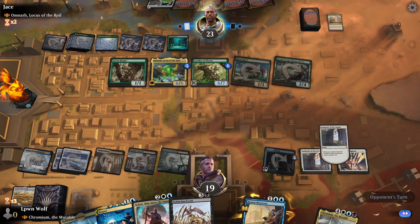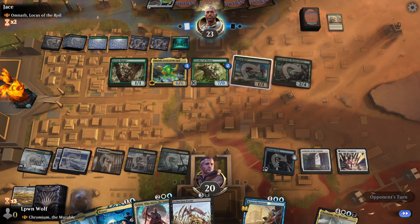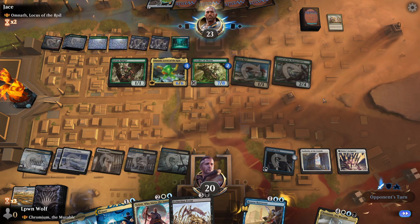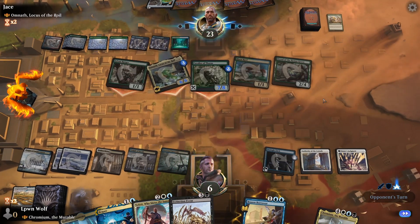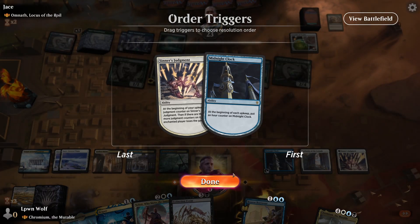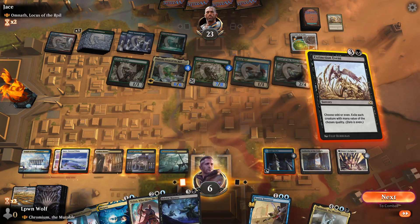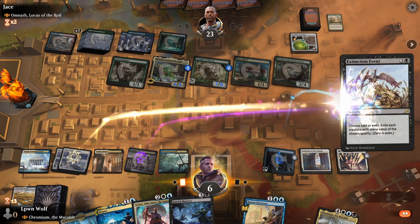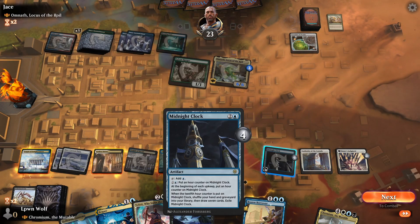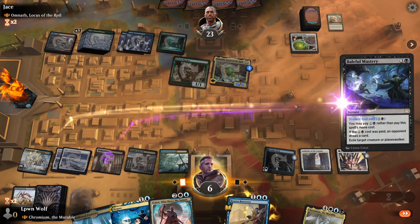We'll see in our upkeep what happens. We're going to take a huge hit — 14, then a 6. Yeah, that's going to sting. It looks like Sinner's Judgement still works — yeah, it didn't target. Fantastic! So let's go for odds. Very nice. We could pay 2 life to make them not draw a card, but I don't really want to — let's just exile them so they draw a card. Oh well, that's the way it is.